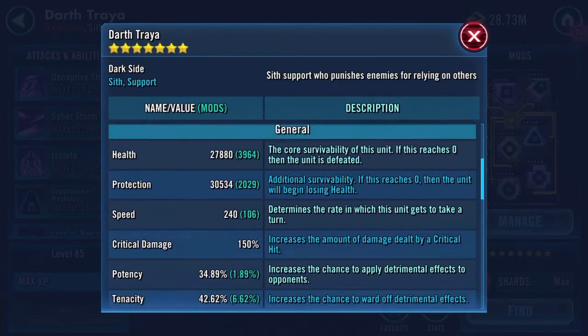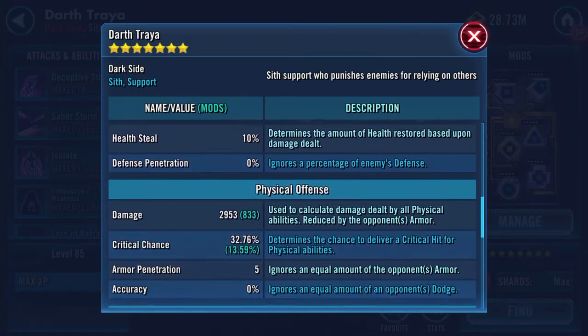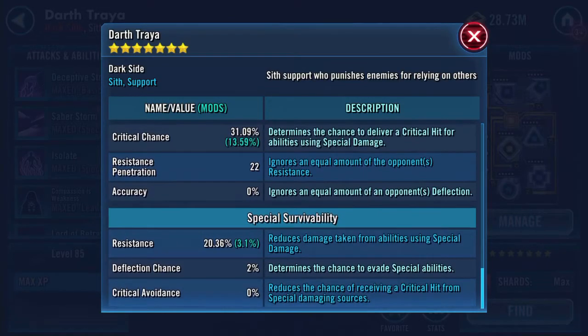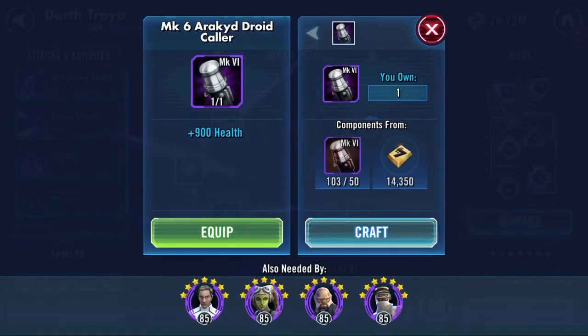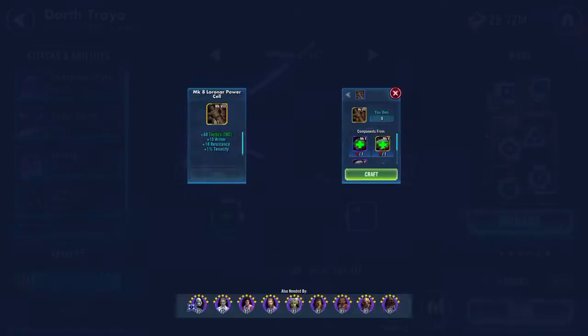Gear 11. We're going up to 57, 58k health protection. Not seeing huge jumps there — 6,000 damage. I'm seeing screenshots of her up to 8,000 damage. So let's craft and pop this one on because I've been sitting on these for ages.